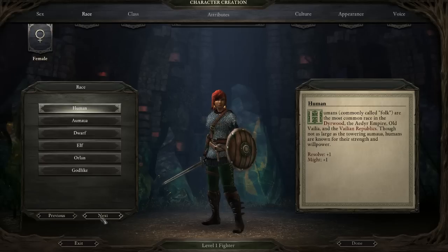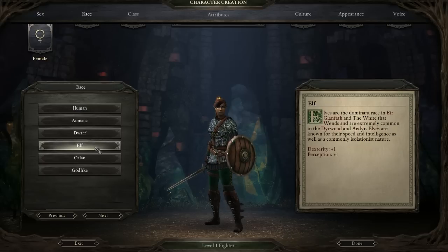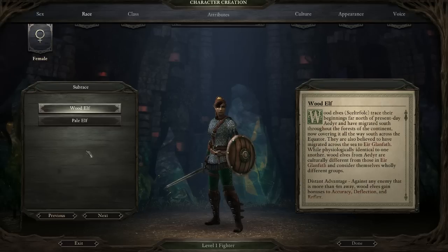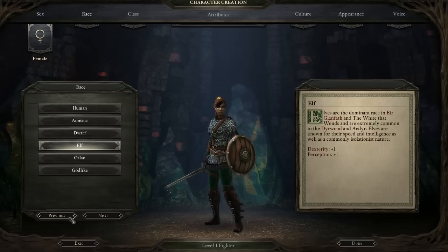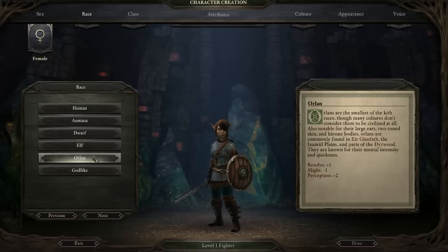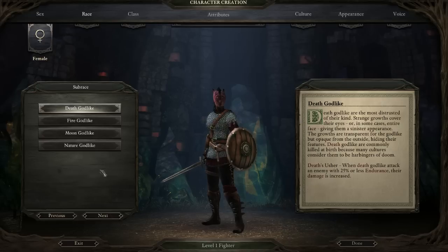Just like with every other class, race, gender, and culture combo don't make a huge difference as long as they play into your strengths. For any ranged unit, probably your best bet is going to be the Wood Elf because of the distant advantage against enemies more than four meters away. There are also bonuses to accuracy, deflection, and reflex. The reflex part is basically dodging ranged enemies, so it's not that critical offensively. God-likes may also be a good choice — perhaps even Death Godlike.